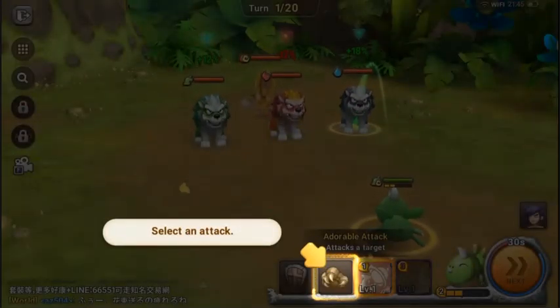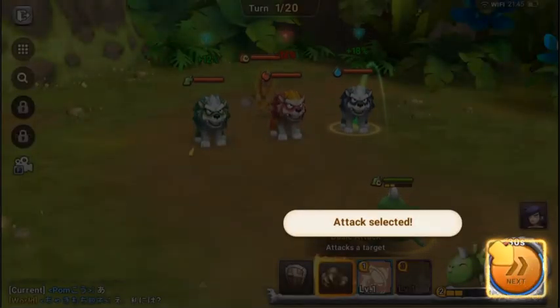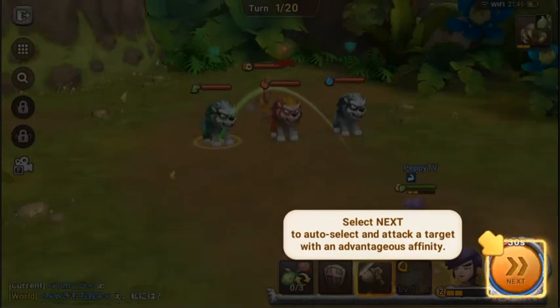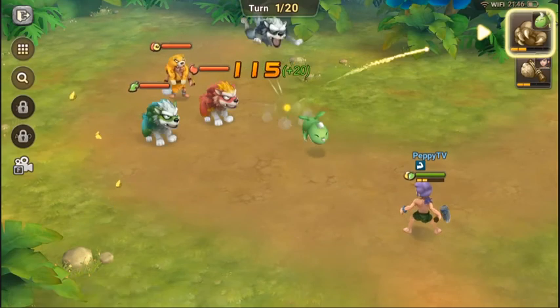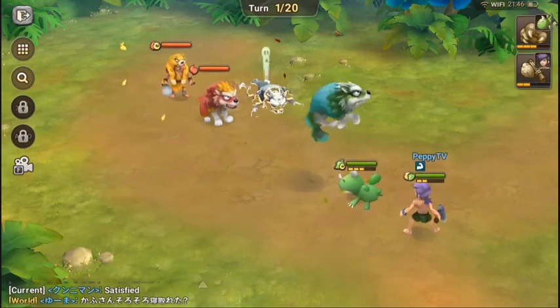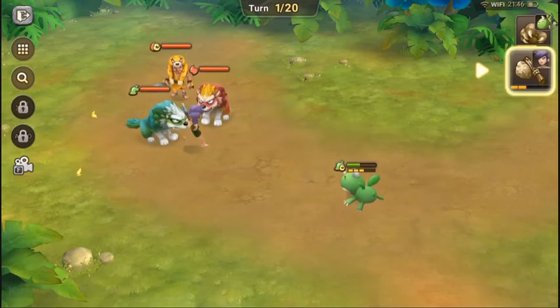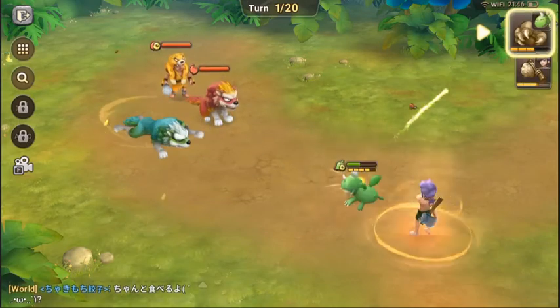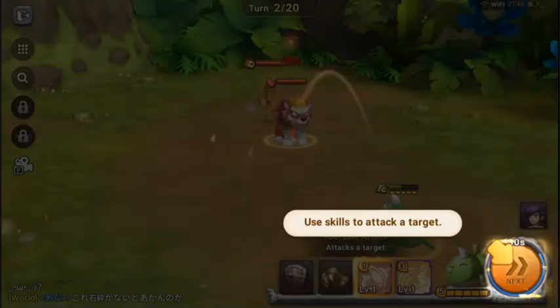The plant element has positive affinity towards water, and if elements match there's also a 12% bonus. Let's attack the guy — select next. Looks like we one-shotted his pet. The owner also attacks — I didn't know that. It's really Final Fantasy gameplay here.